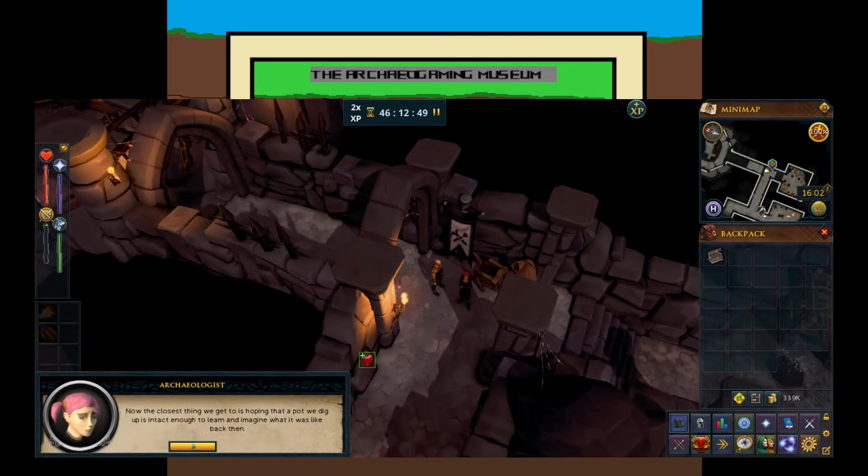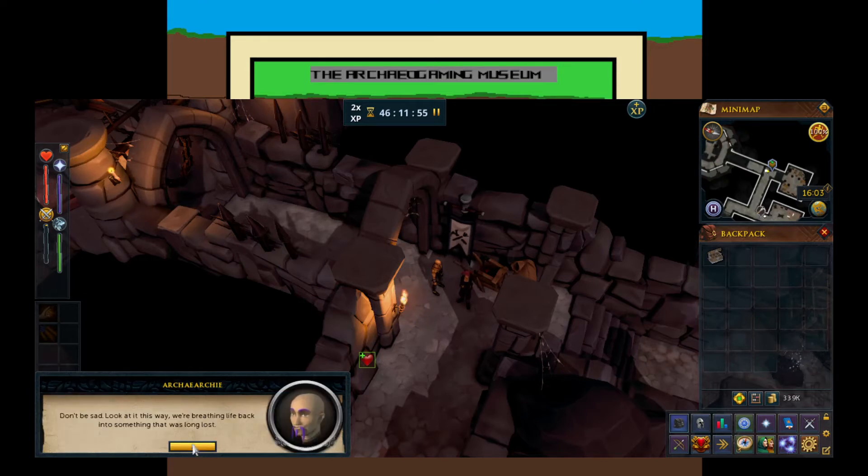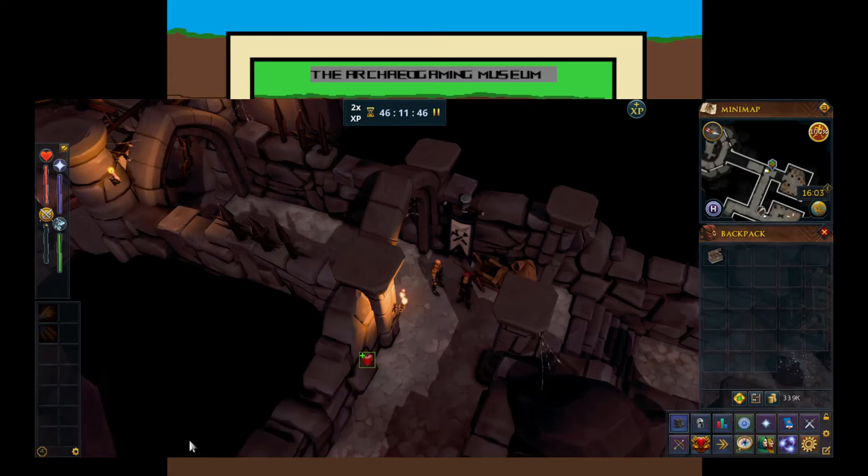Sorry about that, slight unexpected interruption. The NPC says the closest thing we get is hoping that a pot we dig up is intact enough to imagine what it was like to live back then. Pottery is actually a fascinating subject - don't dig pottery carelessly; do dig pottery, because that is archaeology after all. Dig around it, take it out nicely, don't damage it with your techniques or unkind words. Another NPC responds: 'Don't be sad - we are breathing life back into something that was long lost.' That's a good argument.